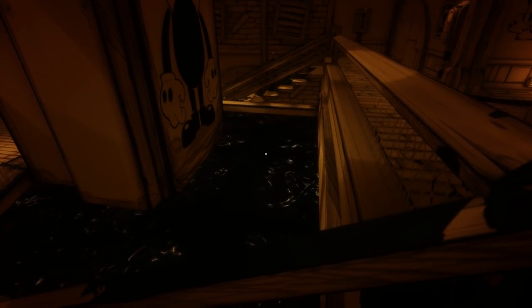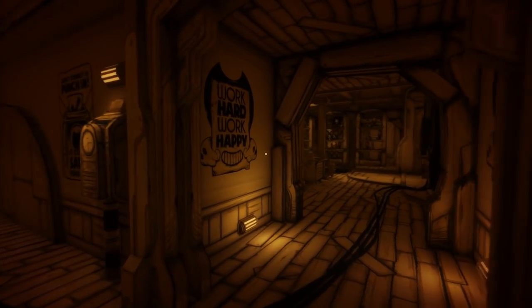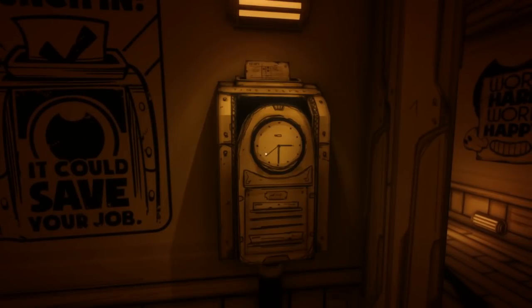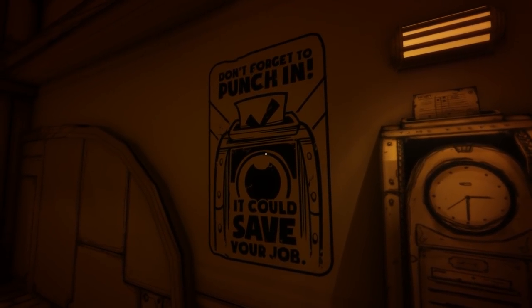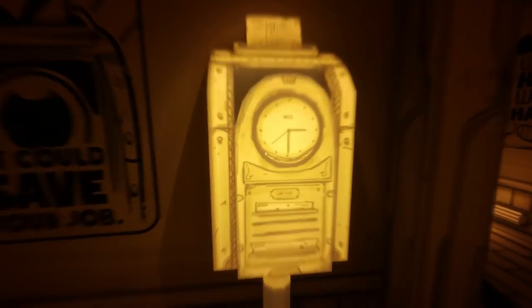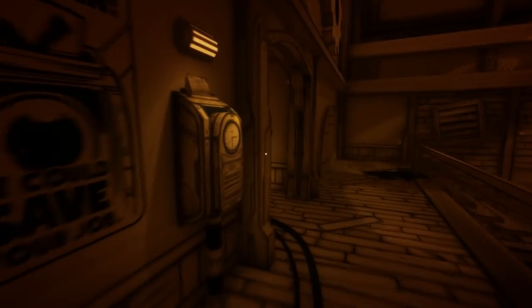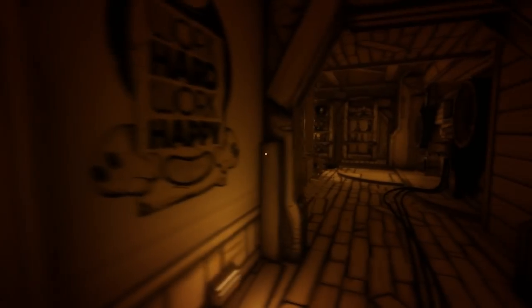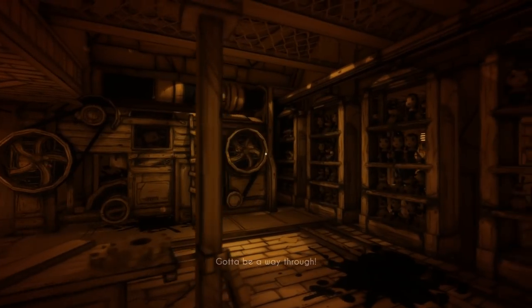Let's keep going up. Got another little plushie we can't interact with at all. Got an entire thing of ink or possibly water. Work hard, work happy. Don't forget to check in — punch in, it could save your job. Curious — got a little switch here we can't interact with just yet. That'd be cool if that is how you save the game — I'd accept that. Why is there always something blocking the door? Not any way through.